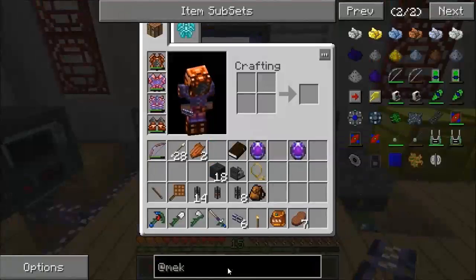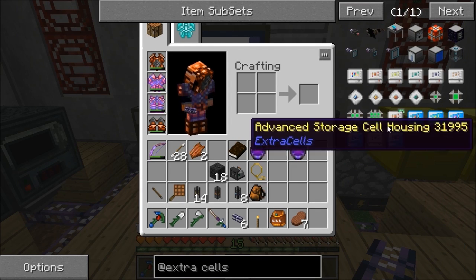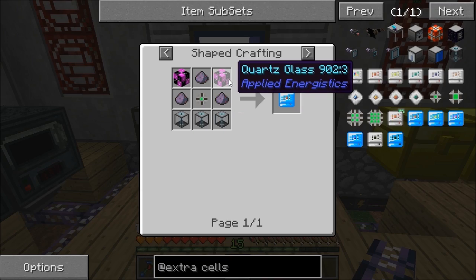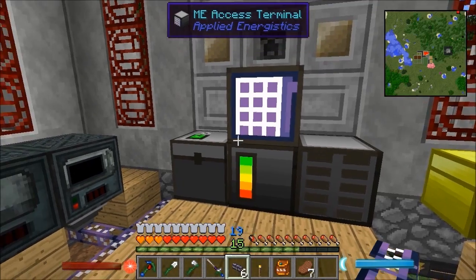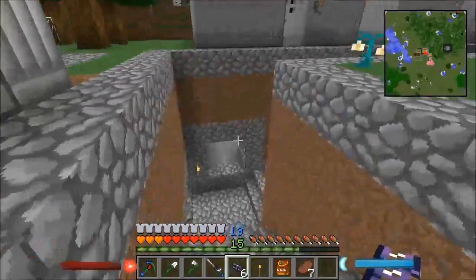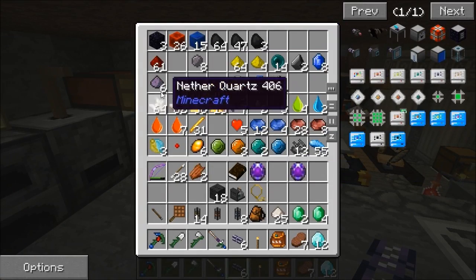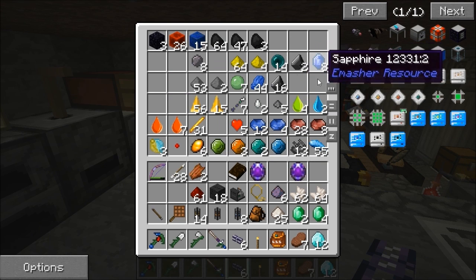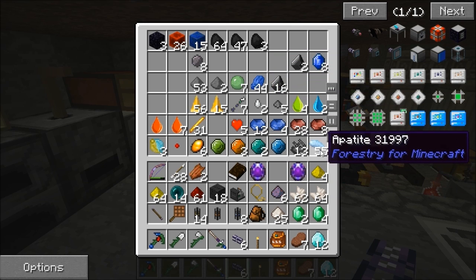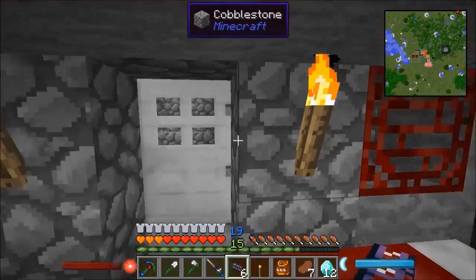This modpack has Extra Cells, which lets you make fluid storage in your ME system - that's really awesome. I'm going to have to get all my stuff across here at some point because I'm straddled across two rooms at the minute, which isn't ideal. I keep having to run down here to grab stuff, but I'll grab some of what I might need for now.